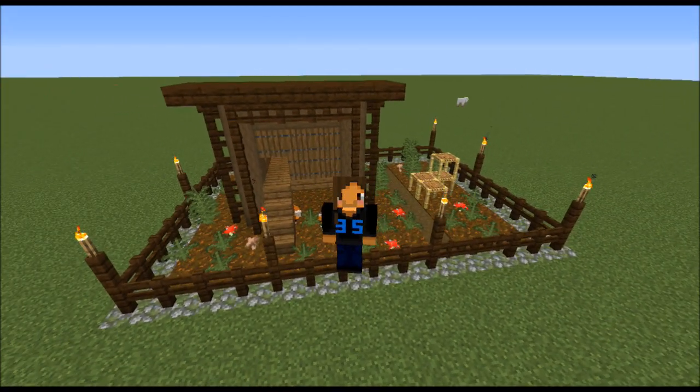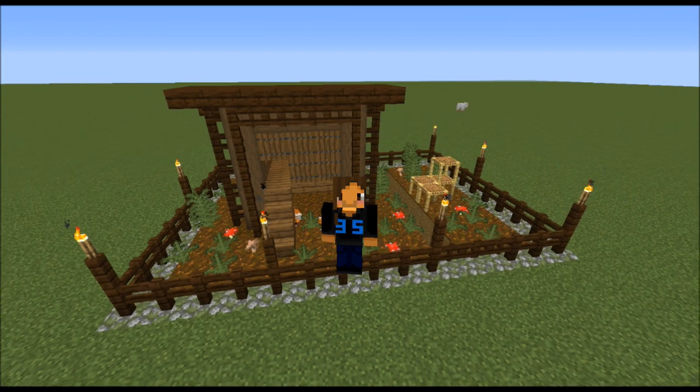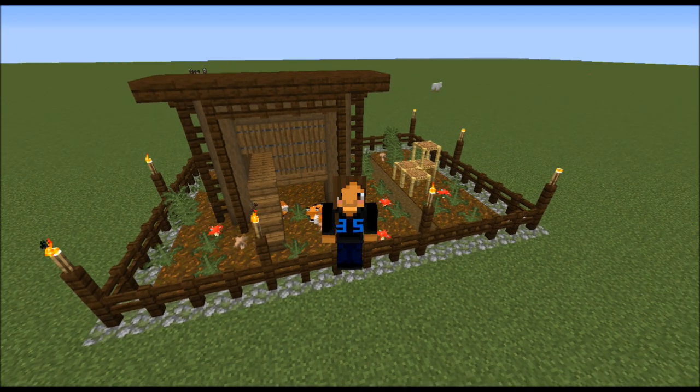Hey everyone, how are you? My name is Alex and welcome to my tutorial for how to build a fox pen. The foxes have been added to the 1.14 snapshots and can be tamed, so we can start thinking about where they can live. This pen features a shelter, plenty of foliage, and a climbing structure for the foxes to play on. So let's get right into the tutorial.